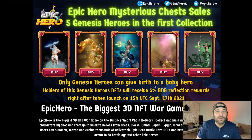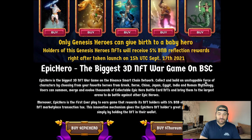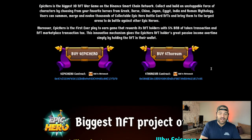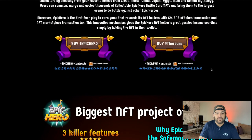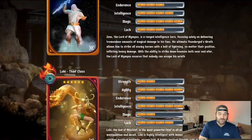Something to pay attention to, and what I absolutely love, is that their heroes can give birth to a baby hero — really cool. I'm only buying one, but we're going to need to buy more down the road. The coin has taken off this morning so it's a little more pricey to get into — about $200 when it's all said and done, more take than give right now.